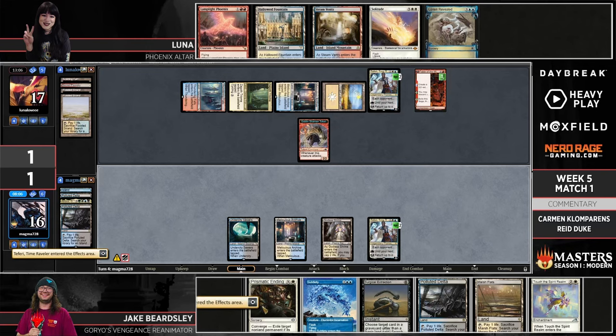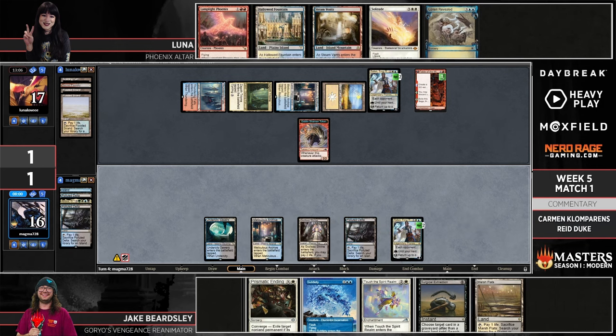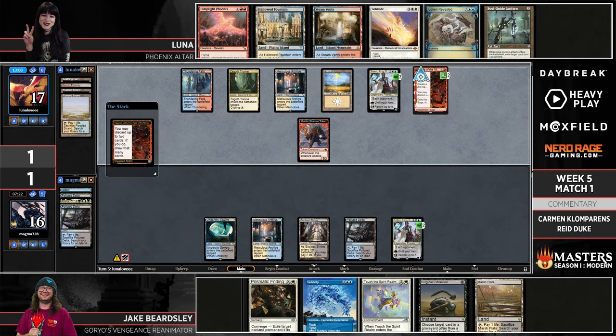The best Jake can do is either Prismatic Ending the Goblin Shaman or just Phantom Monster mode with Subtlety on the main phase. After last game, if I'm in Jake's seat I really want to use a removal spell on that Goblin Shaman. But there's also merit to playing Subtlety. It looks like it would work out badly if Jake does, because Luna could hit a fifth land, cast Solitude, and kill Teferi with the Goblin Shaman. Jake seems to need something to go right, and he passes — the only play he can make now is Touch the Spirit Realm to blink the Goblin Shaman token.